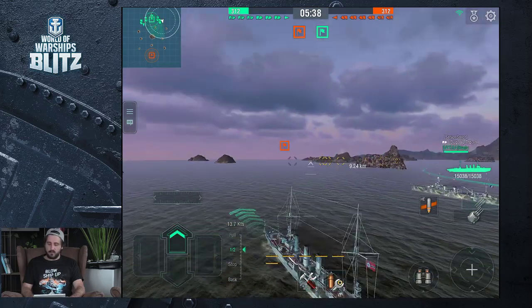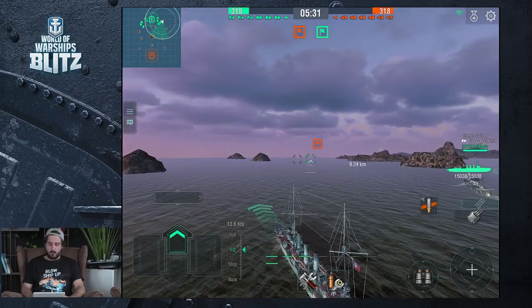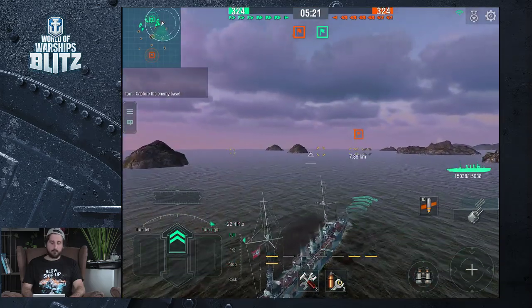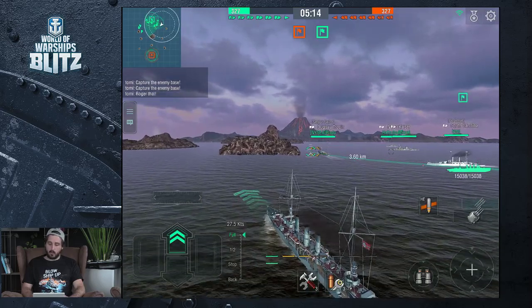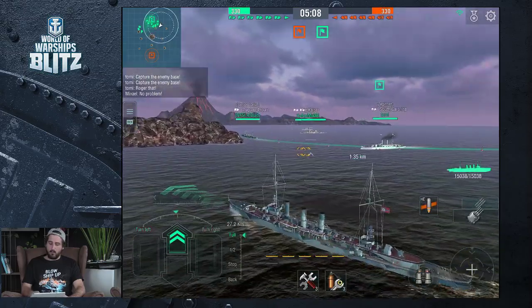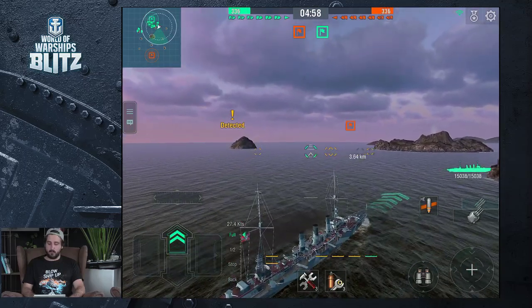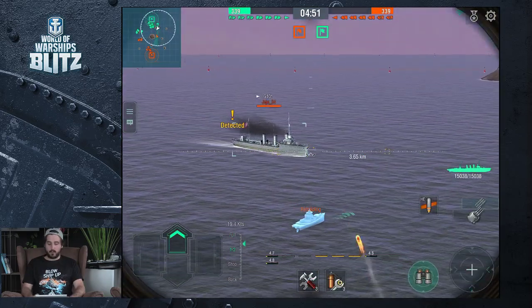I've definitely improved — hopefully instead of running into a pack of ships and constantly dying early game. We're going to capture the flag here, starting off at slow speed. Actually this is way too slow — fast is where it's at. Capture the enemy base — I already know. We've got three battleships, three cruisers, and a destroyer. Game on! I feel like the destroyer is either coming this way or from that side. There he is — pop goes the weasel. Taking a few shots at him. Totally missed that — he's going to fire those torpedoes.